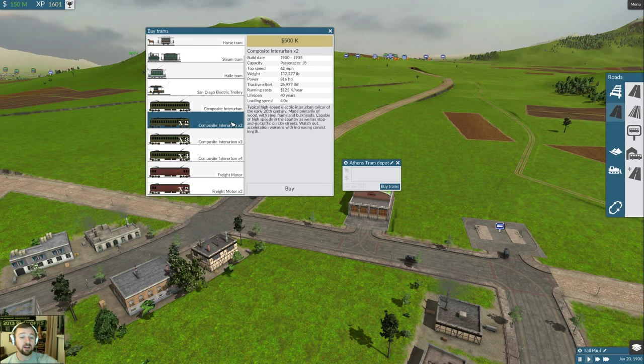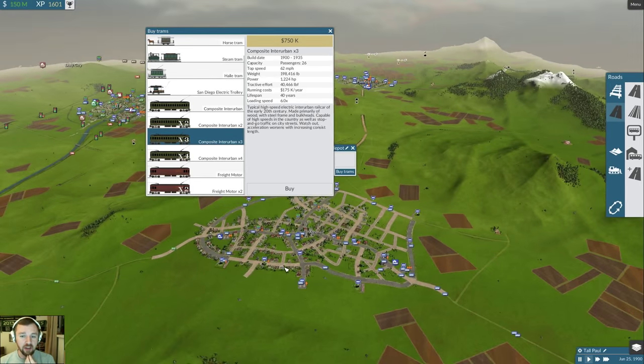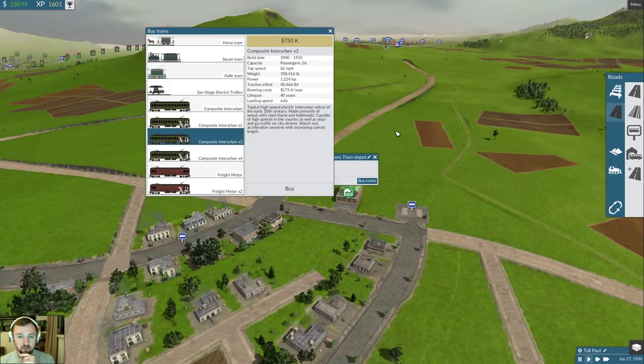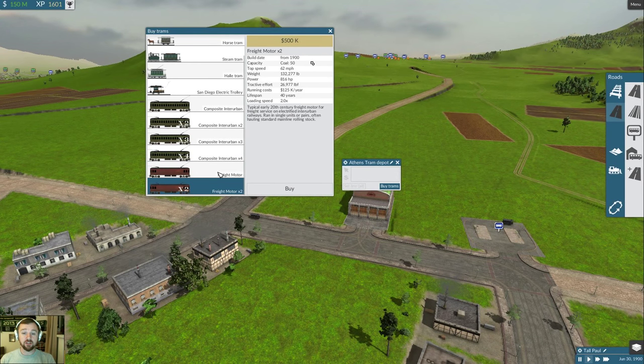First we're going to jump forward and look at Monty's Magic Carpet - that's what we're going to name one of the downtown lines to the downtown areas. I'm thinking maybe not Athens to Pomona, although it will be connected. Maybe give Atlanta or someone else some love. We're also going to be taking advantage of the first-time tram freight travel.